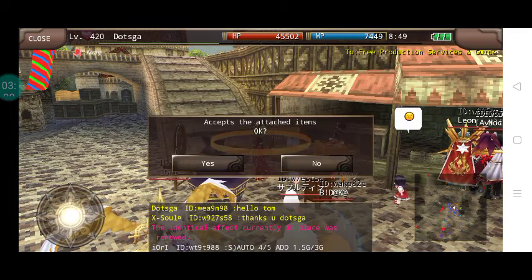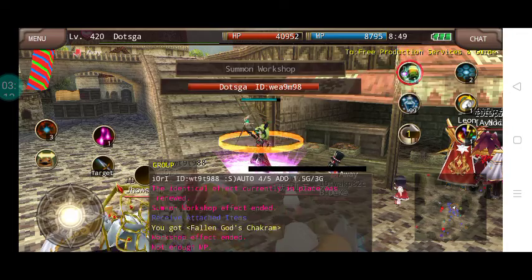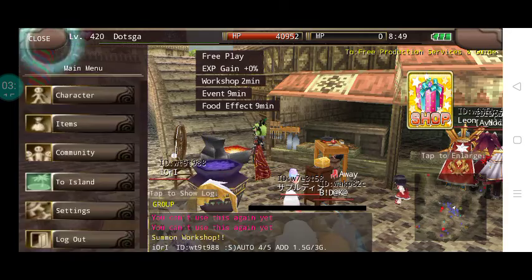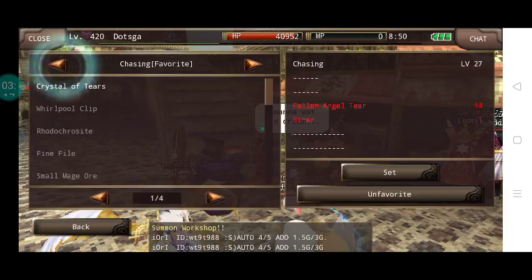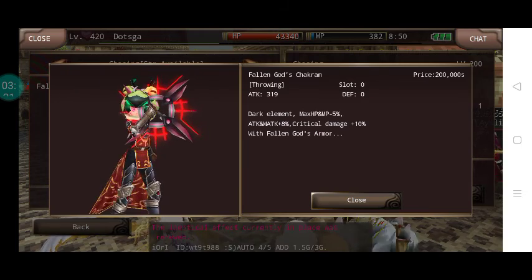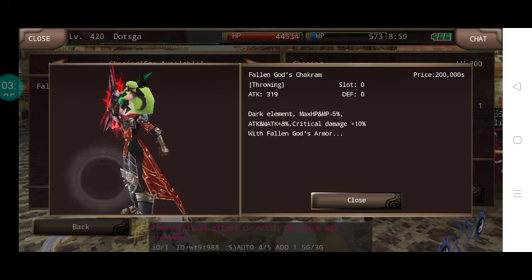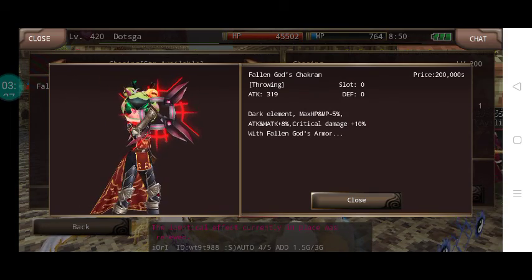I received another request for strengthening an item called the Falling Chakram. I guess it's also from chasing, which is coincidental. Look — this is how the Falling Guards Chakram looks like, it's color red.